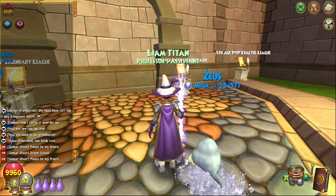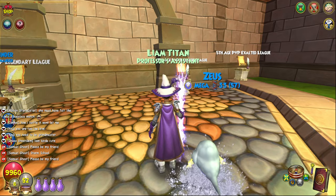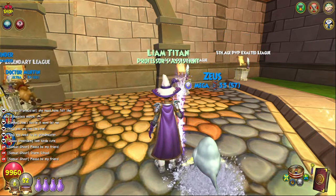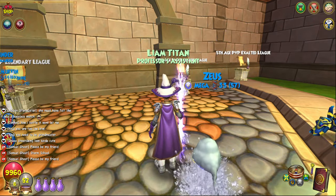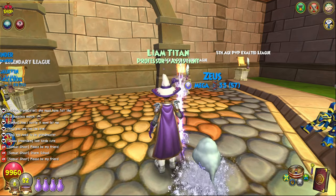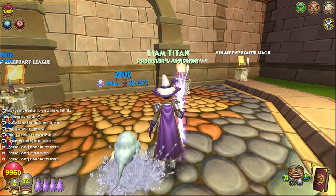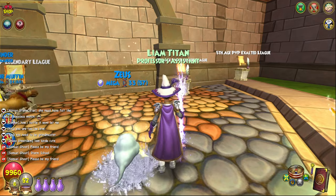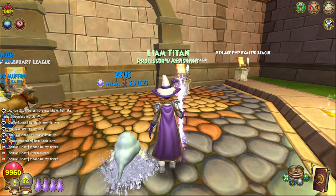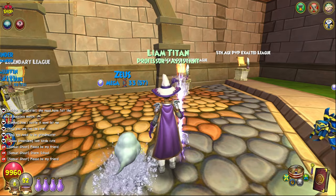Point eleven: you have to understand Rechambeau. Your school does three things well and counters two others. For example, on Storm I'm good with blades, weaknesses, and heals, and I'm good against pots and dots. You have to understand every interaction — what you counter, your counter matchups, and neutral matchups. I've made multiple guides on Rechambeau if you want to look into it.